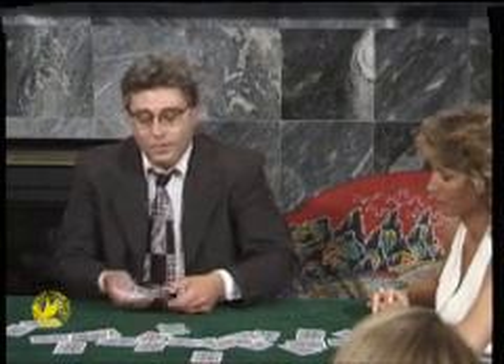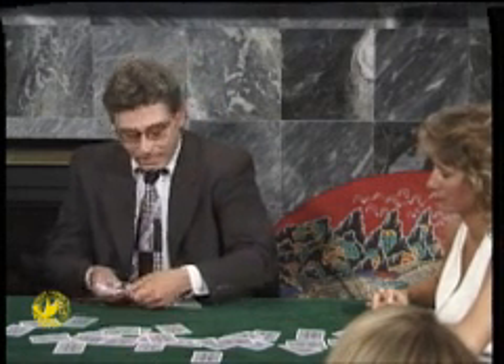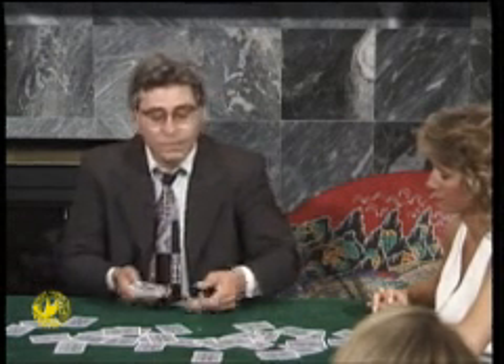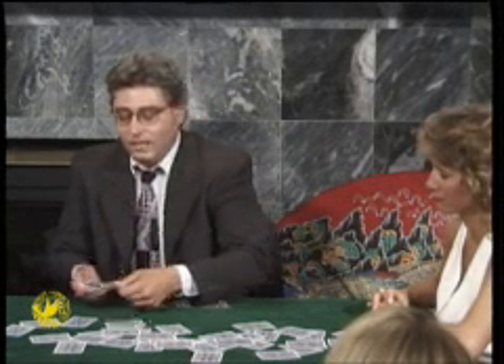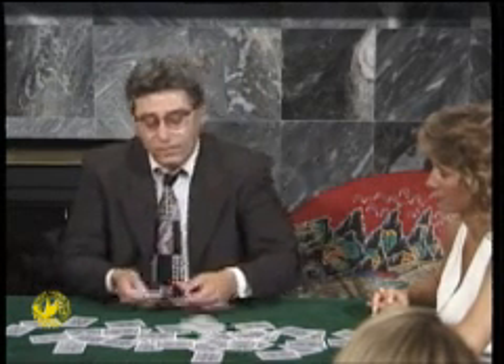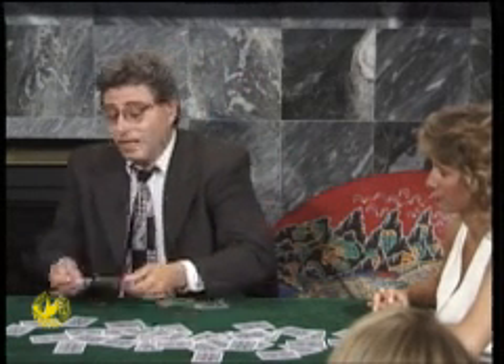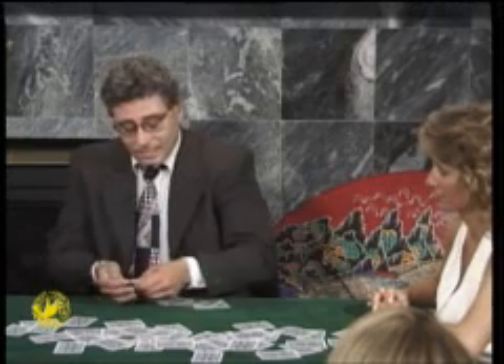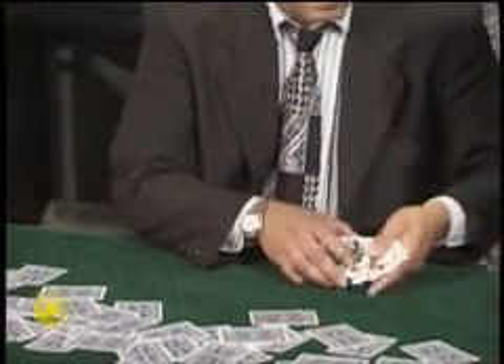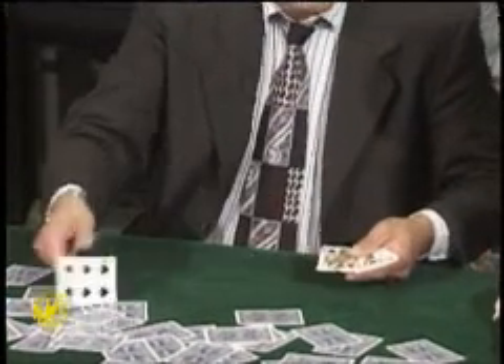One, two, three, four, five, six, seven, eight, nine, and ten. And what we've got — one, two, three, four, five, six, seven, eight, nine, and ten. And we need a kicker, to be honest — one, two, three, four, five, six, seven, eight, nine, and ten. Obviously, you can see Nancy and verify for the rest of the crowd — we do, indeed, have all four queens.